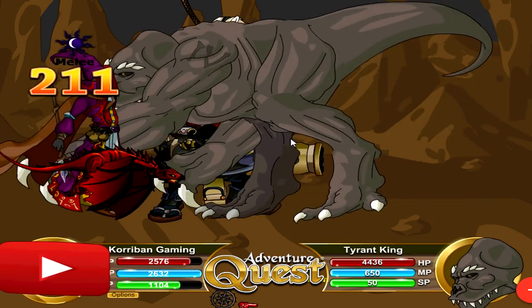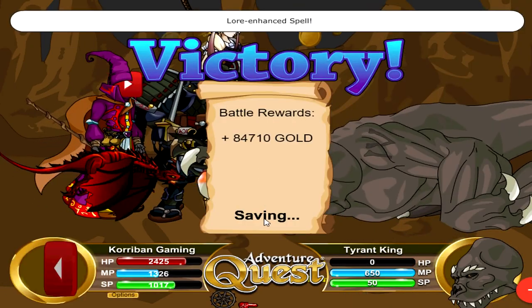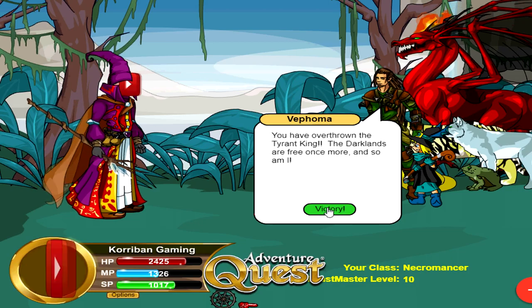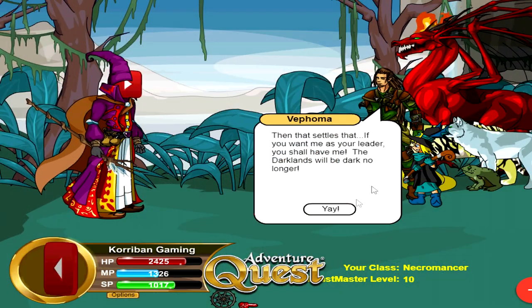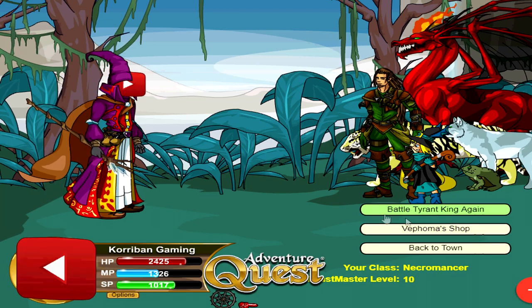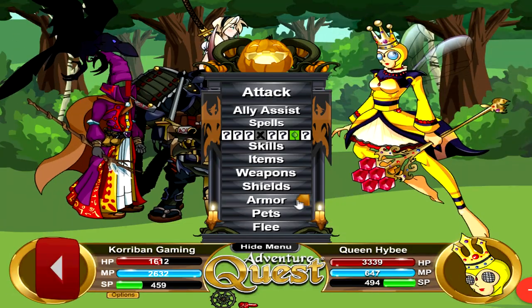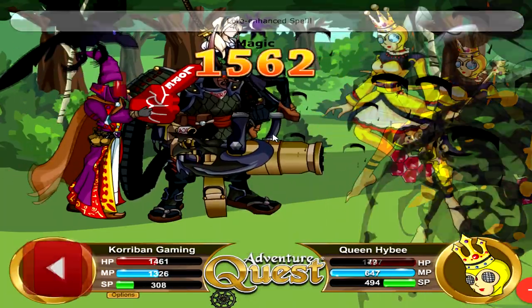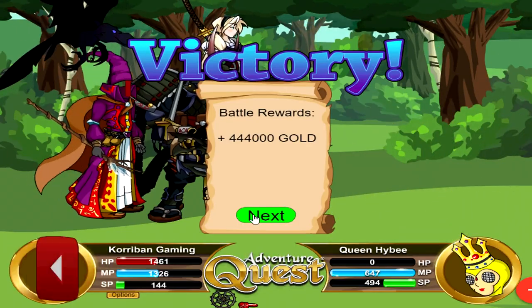For levels 110 to 125, this is once again guardian only — the same method as levels 85 to 90 — going to beastmaster training and fighting the Tyrant King. He will be slightly higher leveled this time as he scales to your level, giving you a whole lot more EXP. For non-guardians, stick to farming Queen Hybee until you reach level 125. If you are a guardian, this will be the faster route. For levels 126 to 129, regardless of whether you're a guardian or non-guardian, go back to the anniversary of time events and fight Queen Hybee.